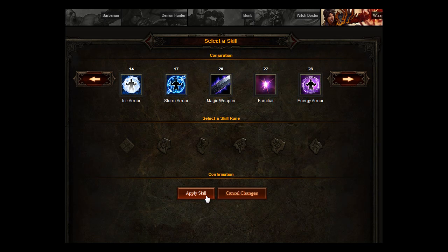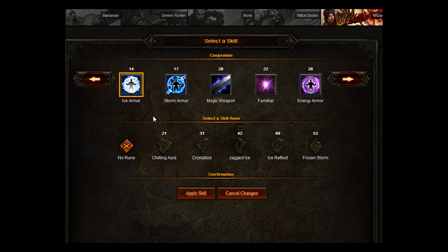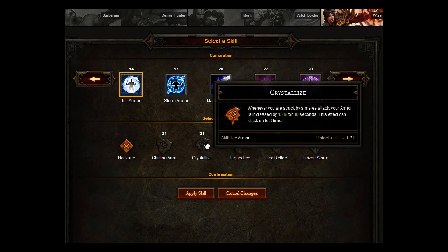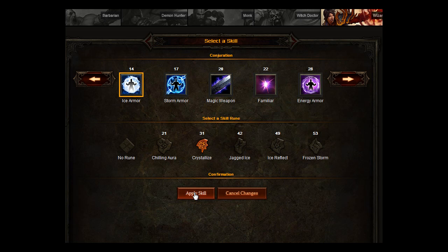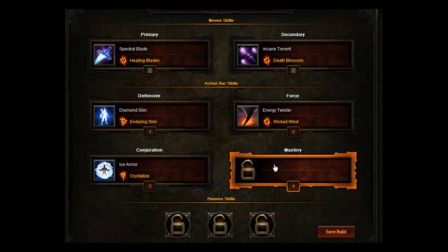For Conjuration, because we want to be able to take a lot of damage, we're going to go for Ice Armor. Surround yourself in a Barrier of Ice — many attackers are either chilled or frozen for 2 seconds. We're going for more of a close range attack here, so you want to go for Crystallize as well. Whenever you're struck by a melee attack, your armor is increased by 15%, which is good for being able to take a lot of hits.